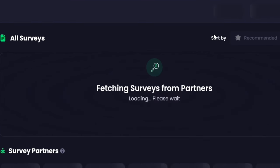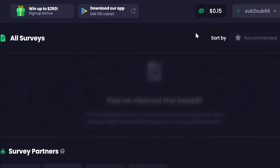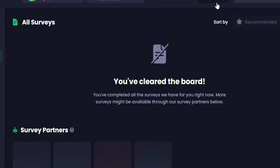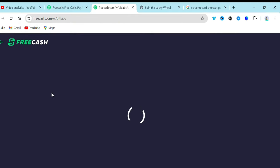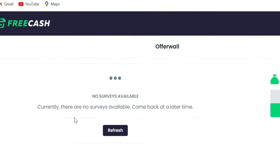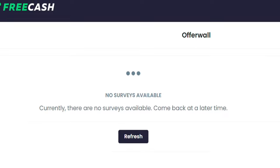Imagine if I go and complete the main survey — I could be making over $100 to $1,000 USD. These main surveys are going to pay you a huge sum depending on how correctly you answer them. We have surveys like Bit Lab and CPS Research. I just clicked on Bit Lab, and it shows 'No survey available currently — come back at a later time.' So just go home and come back later to check.